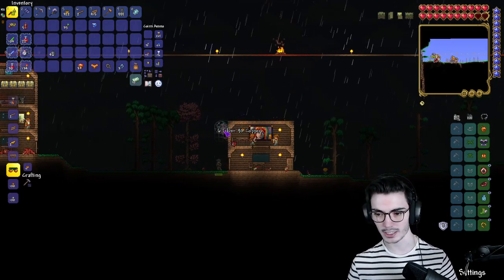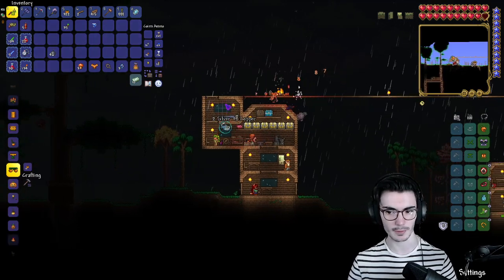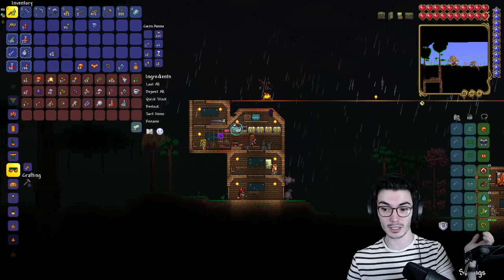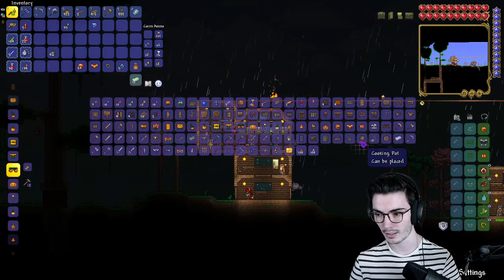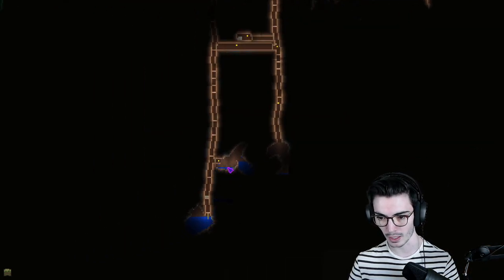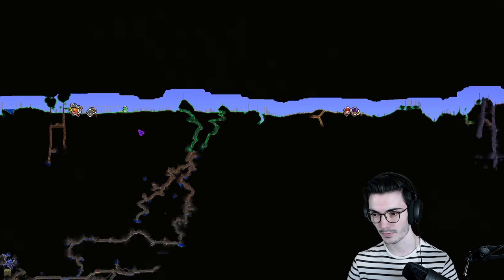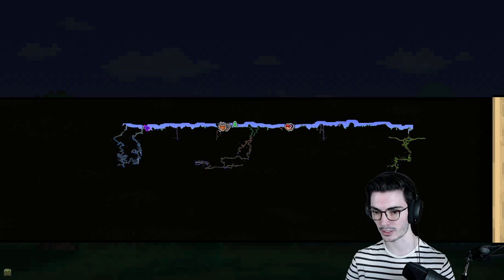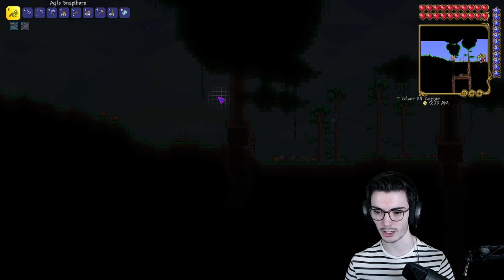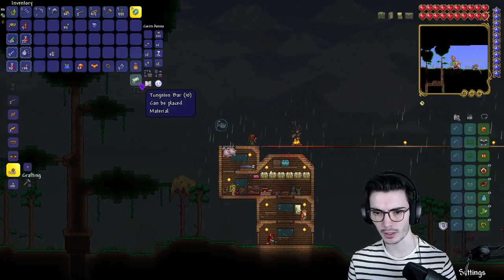Now that the blood moon's over, do we want to go fight King Slime and end the episode there? I feel like this is going to be a pretty quick episode. Let's go ahead and do this — we need to make a Slime Crown. We already have all the gel we need. I need a demon altar that's close by. Actually, I'll head over to the corruption biome — it's closer. You need a demon altar for the Slime Crown — one King Slime mount, good to go! Let's spawn it in right away.